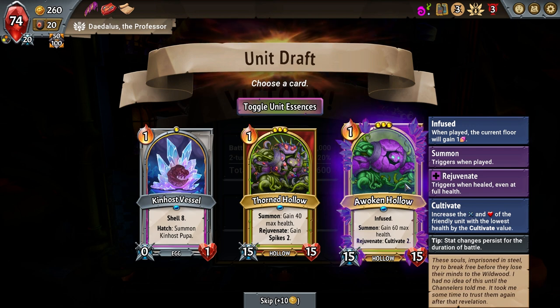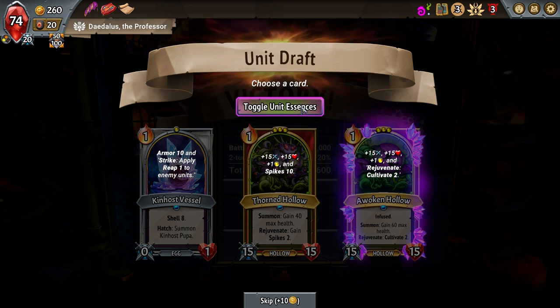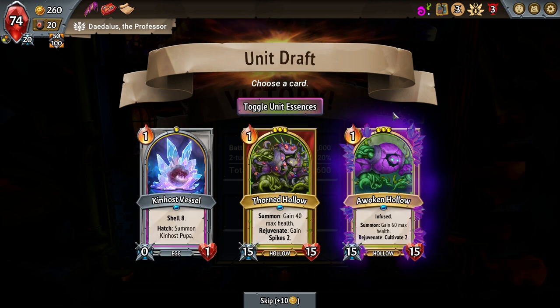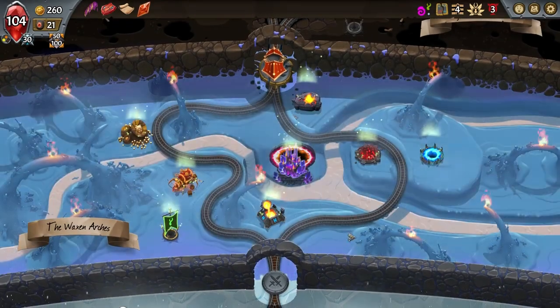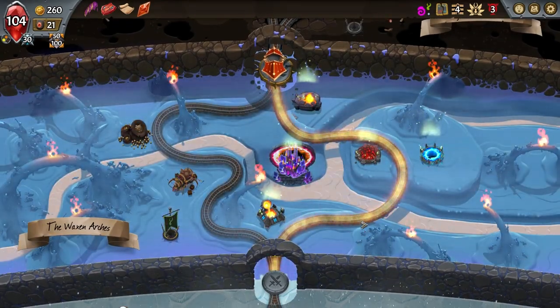They've also changed the Awoken Hollow — it's now Infused, which is great. Summon: gain 60 max health, Rejuvenate, Cultivate 2 — increases the damage and health of the friendly unit with the lowest health and Cultivate value. Alternatively, unit essences: extra damage, extra health, bigger size, plus Rejuvenate and Cultivate 2. I'm going to grab that. The question is, do we want more space or more energy? More space means more critters stacked on the same floors; more energy means getting more stuff out. I'm going to go energy first.